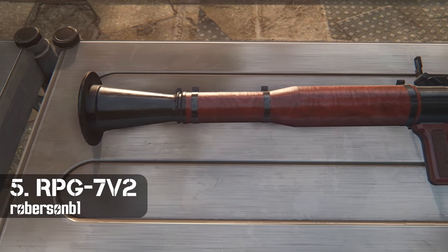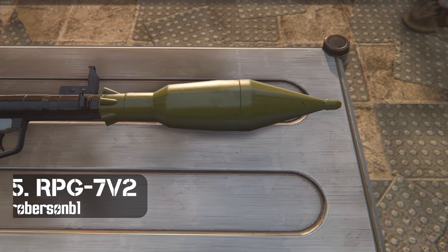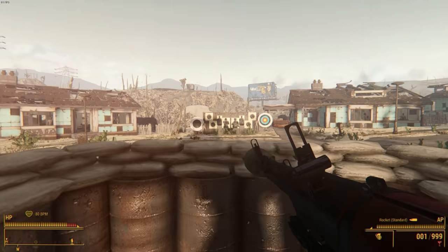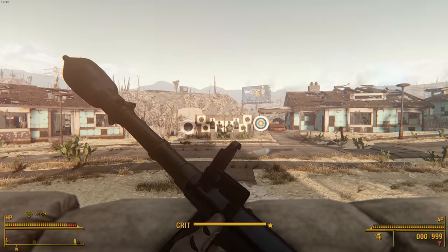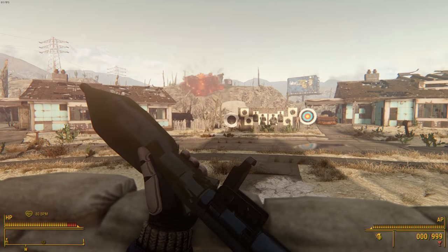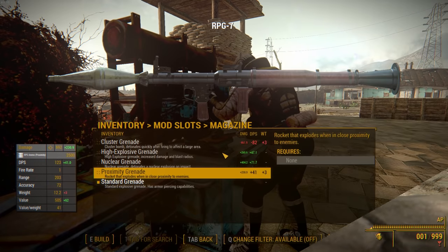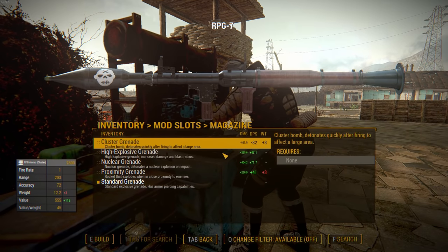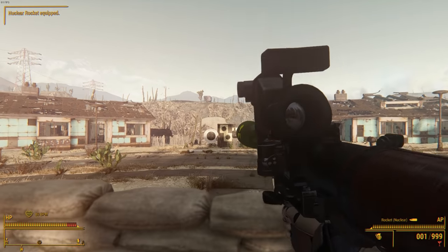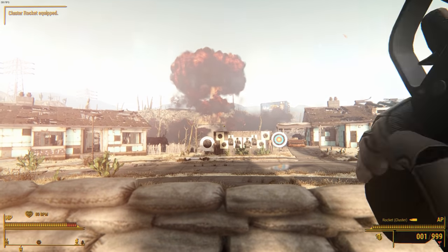Coming in at 5th place is the RPG-7, a classic rocket launcher. This one's pretty special because it's got a set of unique animations, which are very well made. There's not a whole lot of customization here. All you can do is add some scopes, paint jobs, and switch up the ammunition type. There's several different types of rockets added in by this mod, and you can switch between them while in the field with the use of a new aid item. It's called the Rocket Switcher, but you'll have to craft it at the chem station first.